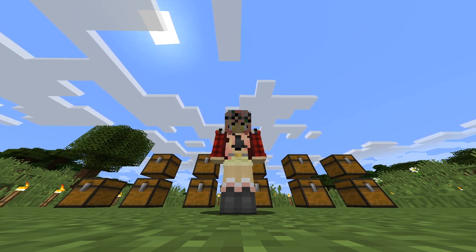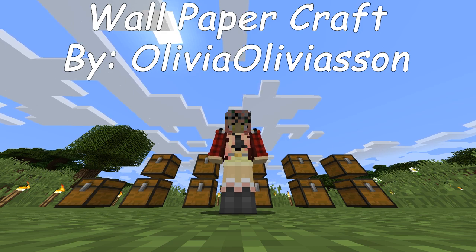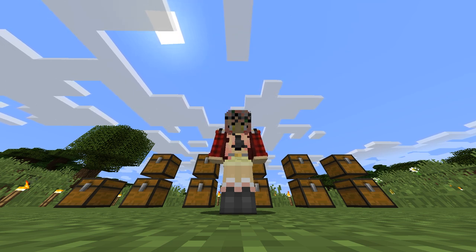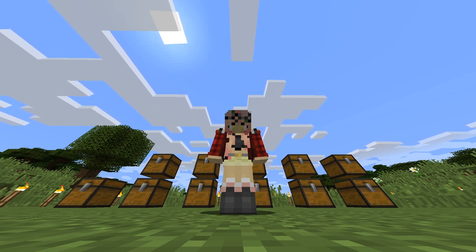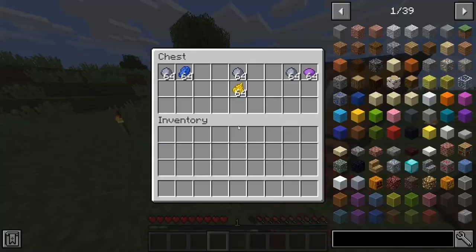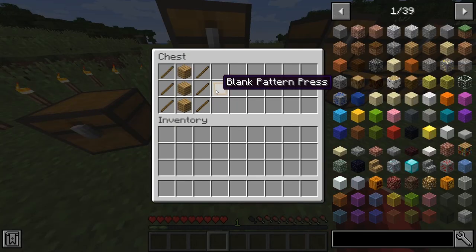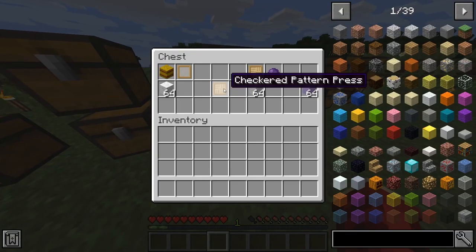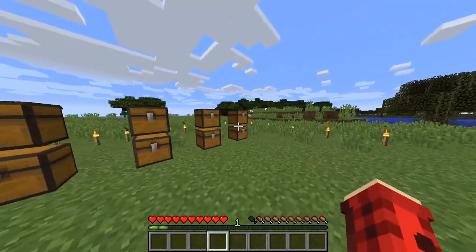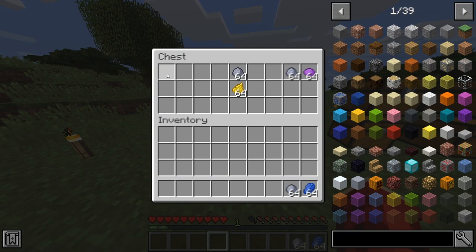For today's mod we're going to be looking at the WallpaperCraft mod, made by Oliviasen. With this mod you get about 200 blocks added to your game, and they're all crafted using something called paste. So with this mod you need to make your paste first, and with that you make your blank patterns, and the more patterns you have the more blocks you're able to make.